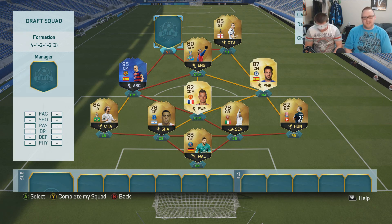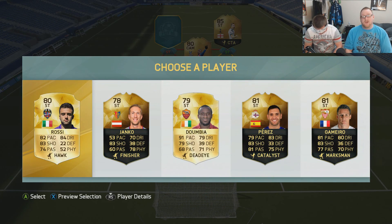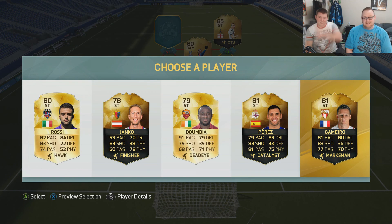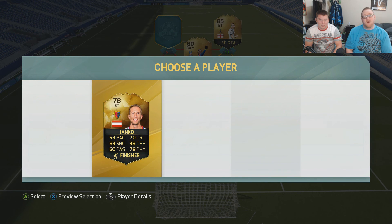Last one — left striker. It's not good. Going two and you picked the worst one out of the bunch. You got Janko — literally, Perez would have given us chemistry. Not even him — it would only have been Perez. Hopefully we get something better on the bench.